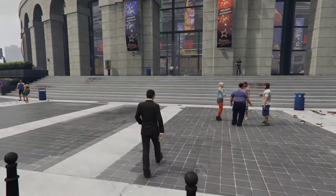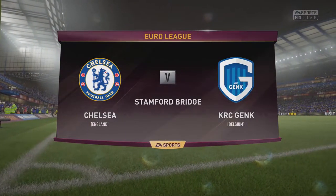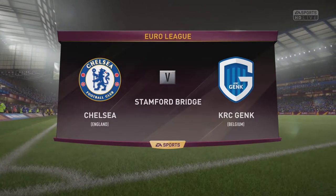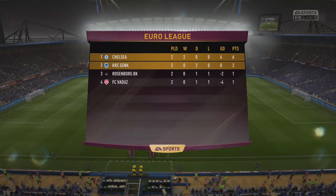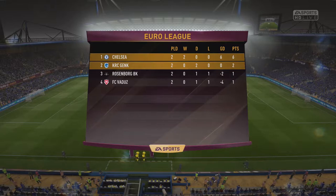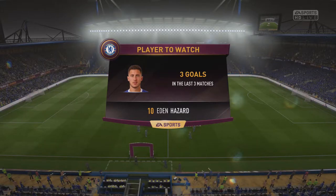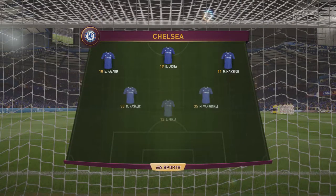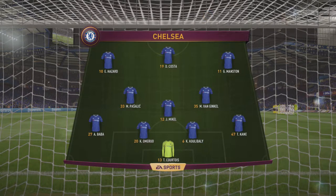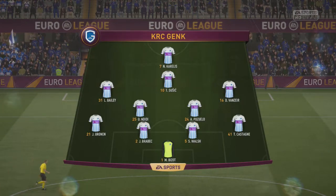Then we're going to do all the opposite fixtures for the last three to finish this off. Coming into Genk at home — they're a Belgian team, Chelsea from England — and this is going to be a big game for us. If we can get three points here, we can secure our place even more. At the moment there's a draw for Vados, a draw for Rosenberg, and two points for Genk. No one's actually won yet except Chelsea, which is really good to see. Players to watch is Hazard, who is on absolutely phenomenal form. We've got Costa starting alongside us up top, with Van Ginkle, Mikel, and Pasalic in midfield, and a pretty solid squad at the back. Hopefully we can push on and get some results.